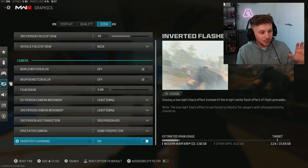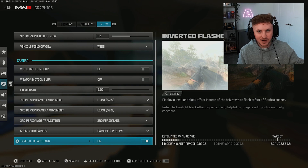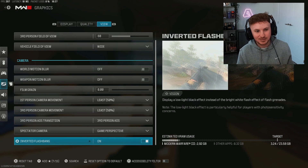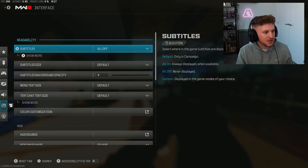The inverted flashbang setting — I have this off, which means when I get flashbanged my screen goes to black instead of white. If you play this game a lot, sit very close to your monitor, or have very high brightness, every time you get flashbanged you're putting your eyes through a lot. I prefer to turn this off — it's so much less harsh.